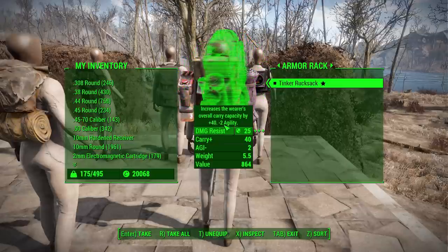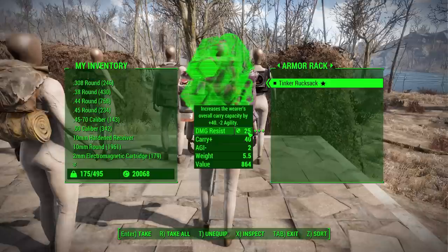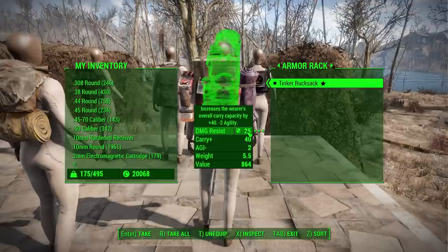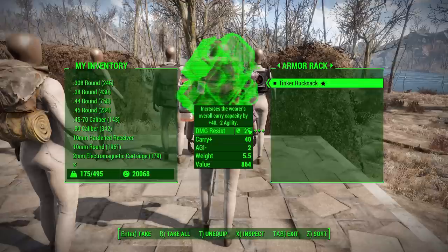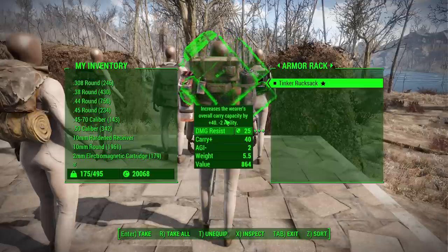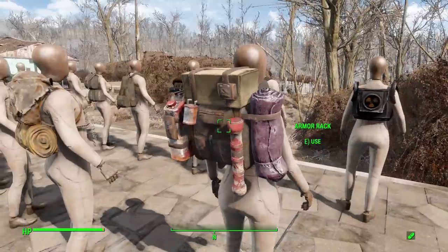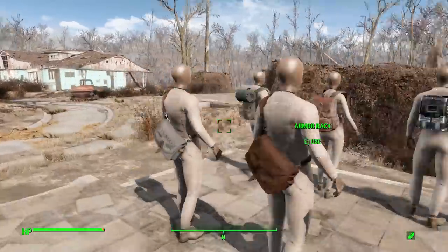Next is the tinker's rucksack, found at level 25, which has 40 carry capacity, negative 2 agility, and 25 damage resistance. This one can be upgraded all the way up to 80 carry capacity. It has interesting modifications similar to the courier's canteen, plus a rad removal option. Damage resistance can go from 25 up to 40, the agility penalty can be removed, but there are no different color variations.